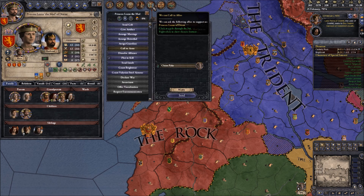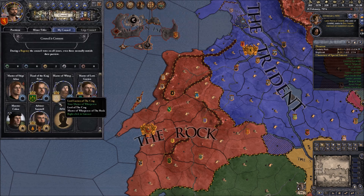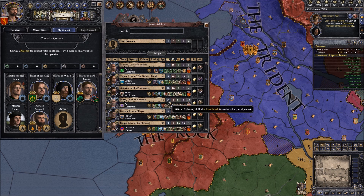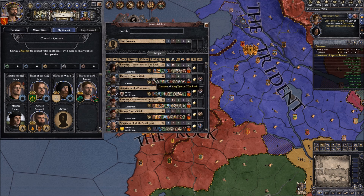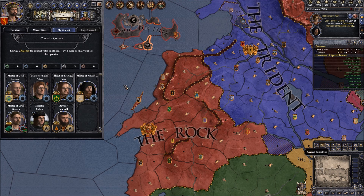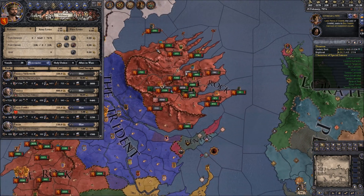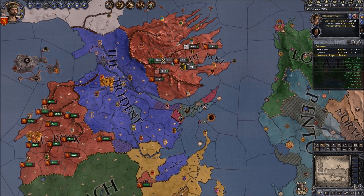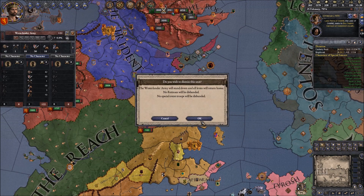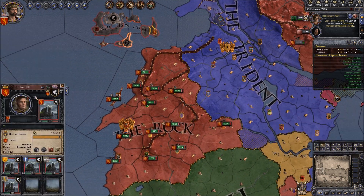I'm actually going to call in my mother too - you can help me with this. We need a new advisor role. I'll give that to the Lord of Castamere. We'll raise our vassal forces but not the Vale forces. That's 10,000 men we can raise from the Vale - that's pretty powerful. We'll bring them all to Lannisport. That's about half of our forces we can transport with our ships. Pretty impressive. 10,000 men - we'll attack Pyke.